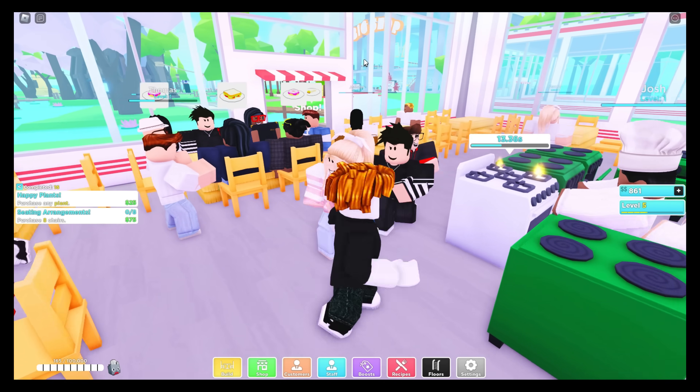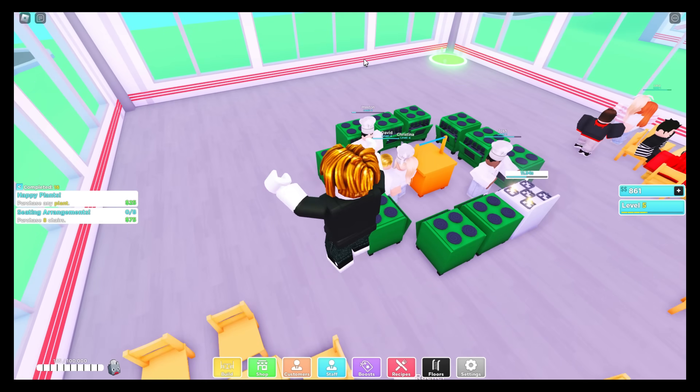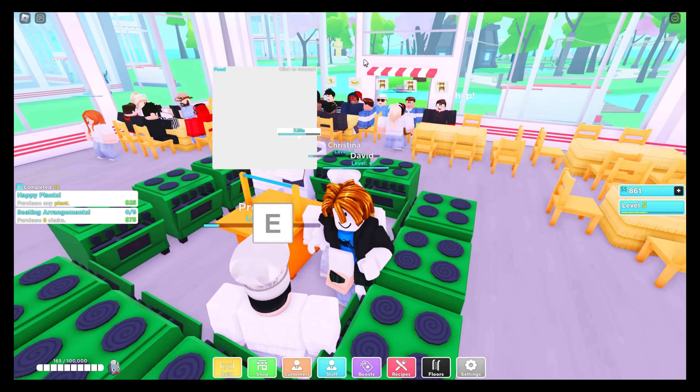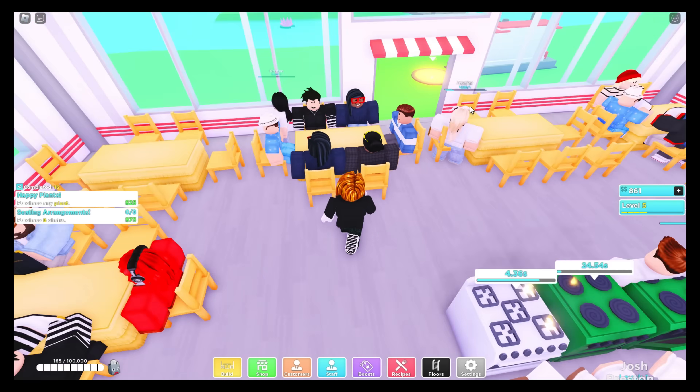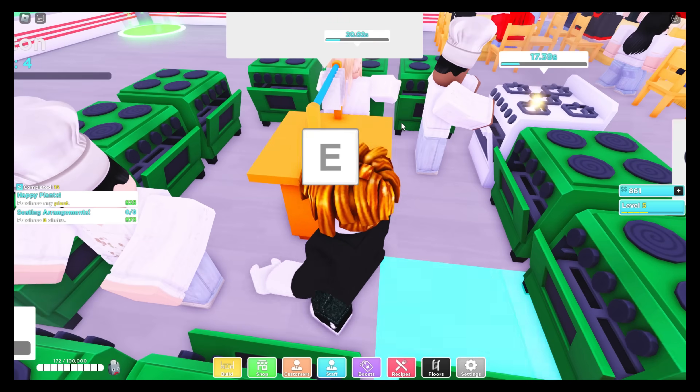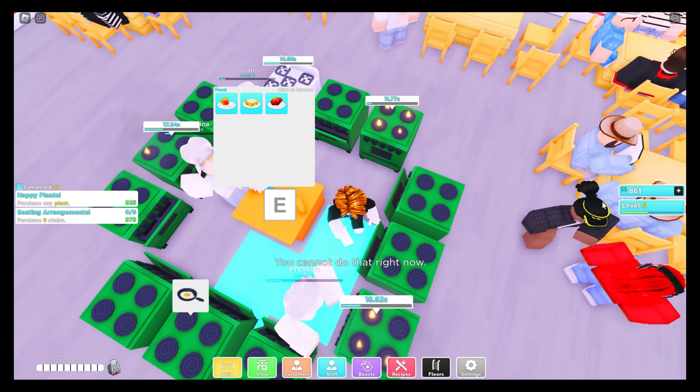After that, place your table like this and your stove like this. That way you can serve as many customers as you want and cook as fast as you can. As you can see, we're doing things really fast.